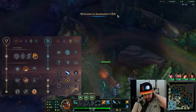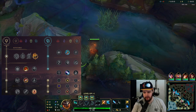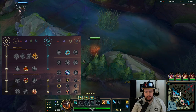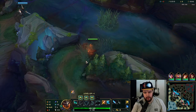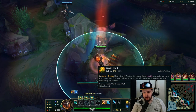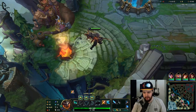Alright, time for a Mordekaiser game. I'm playing against an Amumu, which is a very easy matchup — he will not be able to fight me pretty much throughout the game. I should be fine for the most part. I'm not going to invade him, just going for a full clear. He's probably going full clear as well, so we'll be fairly equal on that front. But 1v1s — unless I'm really low on HP — at full HP I'd pretty much always win. Just a champ advantage on that one.